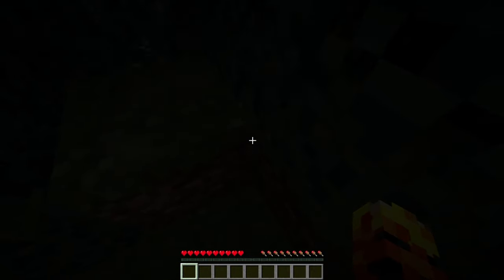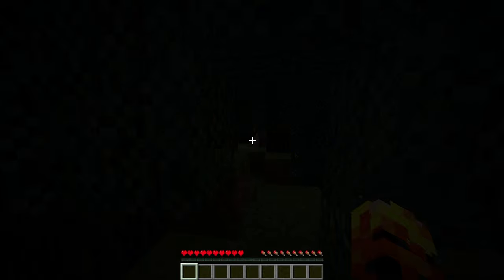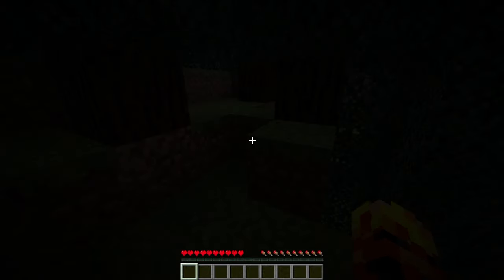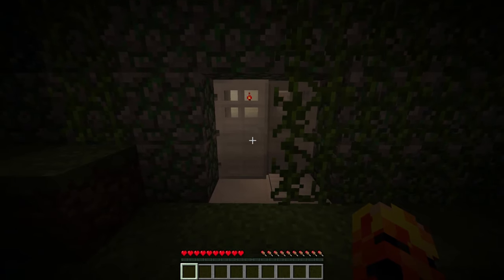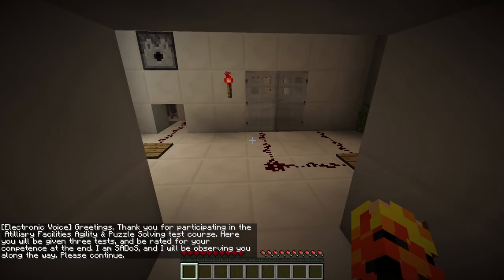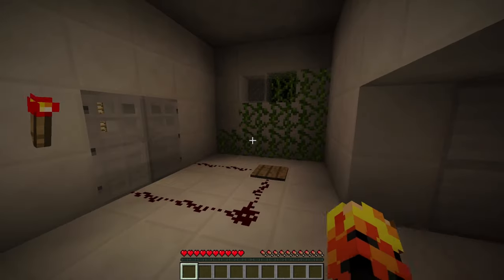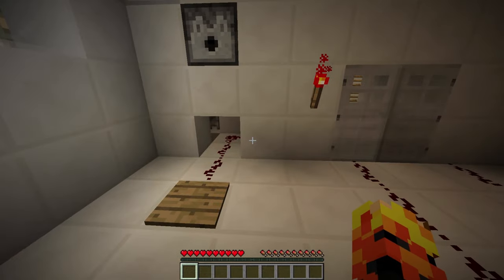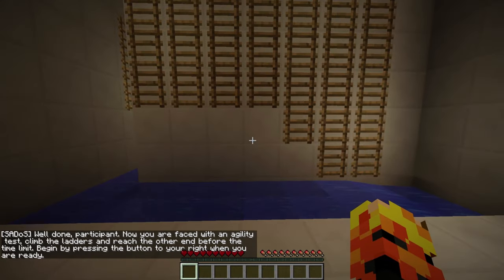Let's start this map. Part one, testing. Okay, where are we? We're just in a forest somewhere. This is a bit ominous. Oh, there's a door. Greetings, thank you for participating in the Atelier Facility's Agility and Puzzle Solving Test Course. Here you will be given three tests and be rated for your competence at the end. I am Sados and I will be observing you along the way, please continue. Okie dokie. Well, if it's anything like Portal, you need to put something on that pressure plate to open the door - and there we go. Well done, participant.